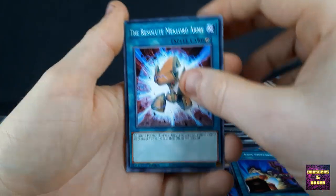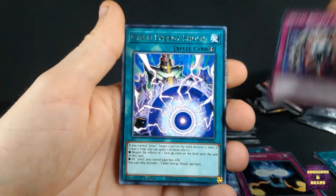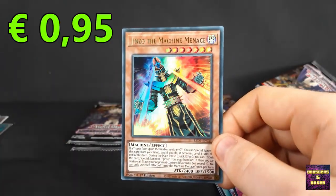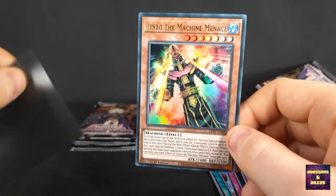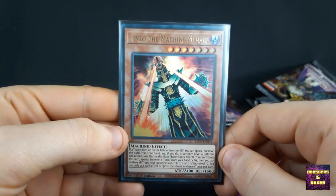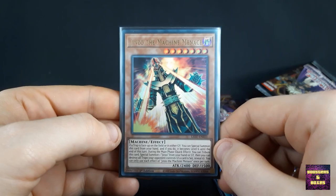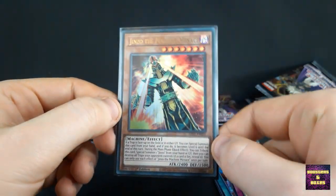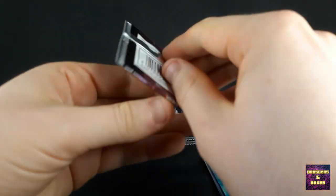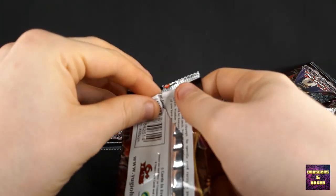We continue with Resolute Mechlord Army, Chaos Infinity, Metal Reflect Slime, Cyber Energy Shock. And then... Jinzo the Machine Menace. Very nice. Dude, I love this card — he is so cool. One of the cards that I was missing from my original unboxing. I'm pretty sure I've got the complete set by now. Honestly, this guy looks so damn sick. I really like him. I think Jinzo is a very cool archetype to be honest. Looks very disturbing too.